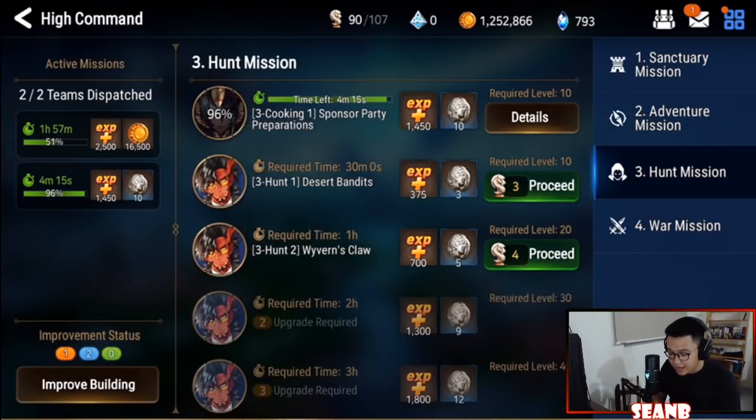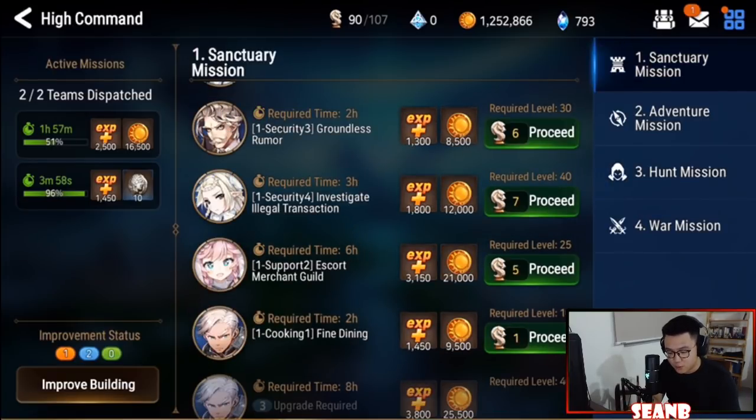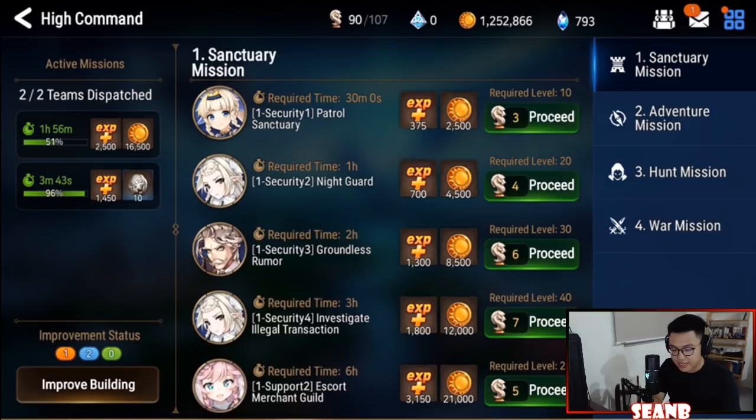If you have a lot of time and you pay attention to the game, make sure you do the 30-minute Hunt mission. Every 30 minutes you get three ancient coins; every one hour you get five ancient coins, so in the long run it's better to do the 30-minute one. But if you can't refresh the mission every 30 minutes, just do the longer one. The six-hour mission gives you 21k gold, and the math shows the 30-minute one gives more gold — but it costs more energy and requires you to check in every 30 minutes.